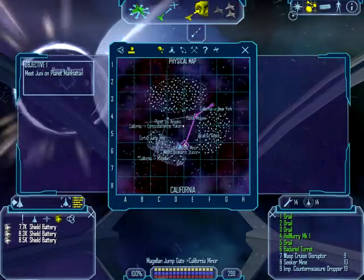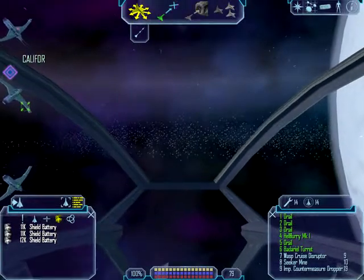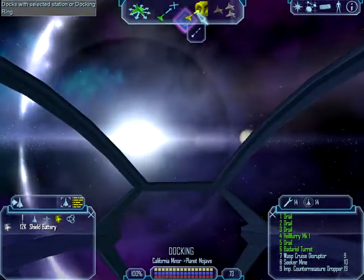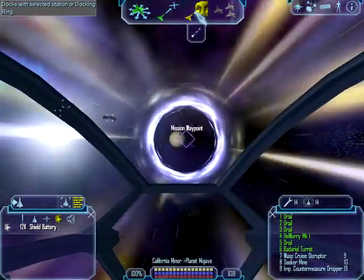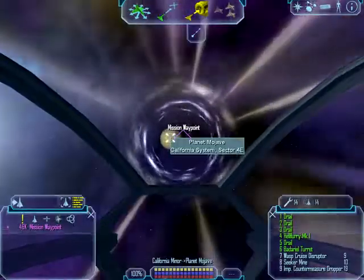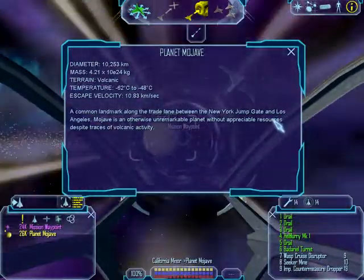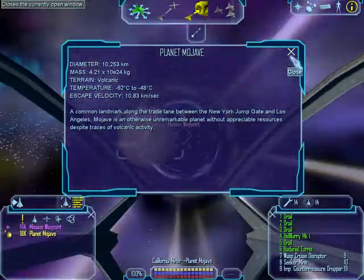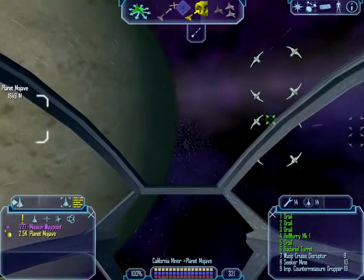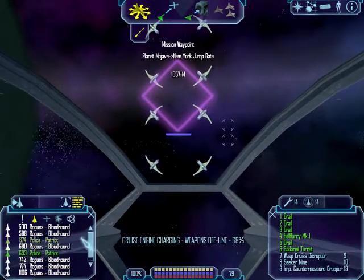Flying in the right direction. Planet Mojave? Unremarkable planet without a creature of resources. Looks like there's a battle going on here. Who's fighting against who? Rogues against police? I have a current worth of 77,000 credits and 53,000 credits in cash. Rich, rich, rich. New York, New York. Entering queue, dock in use.